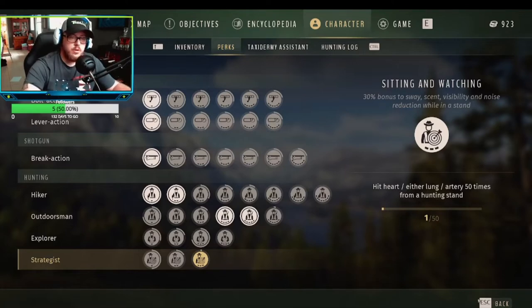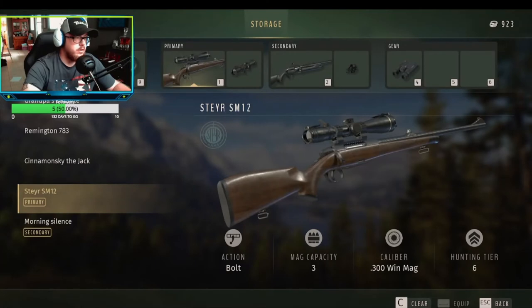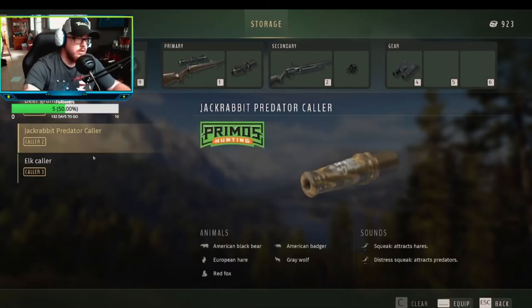Once you level up the Strategist perk and go to your calls — so the deer grunt call — level 1 just attracts females, level 2 attracts low fitness males, and level 3 attracts high fitness males. You can go through all your calls; I've just got these selected right now.